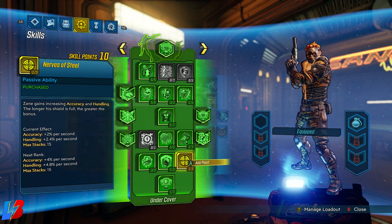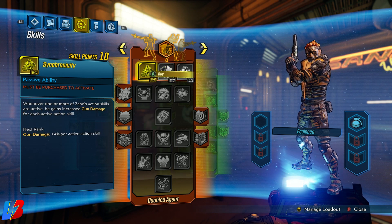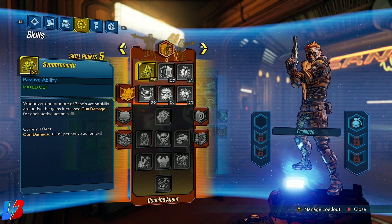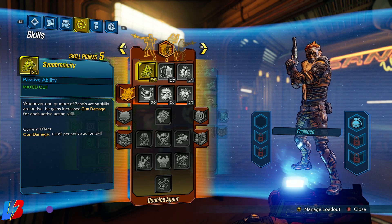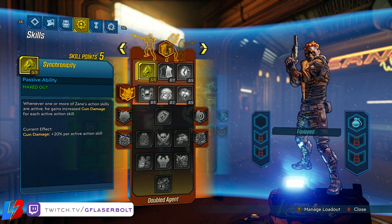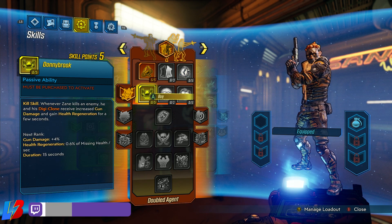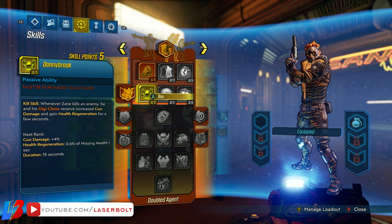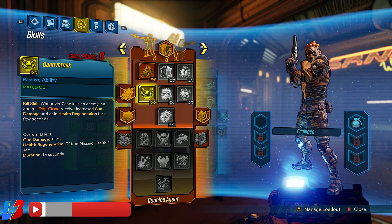In the Double Agent tree, we're spending five points into Synchronicity, which increases gun damage per active action skill. Since our barrier will be constantly active almost infinitely, this helps out quite a lot. The last five points go into a kill skill that, whenever Zane kills an enemy, he and his Digi-Clone receive gun damage bonuses and gain health regeneration. I'll explain why this is so good once we get into the gear.